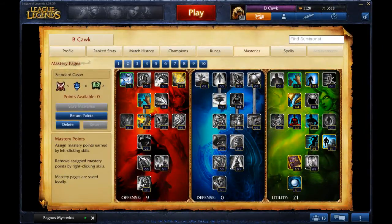Next up is masteries. On Viger, I get standard caster masteries, getting magic pen in offense, as well as 21 points in utility to focus on cooldown reduction in both my basic abilities, as well as getting the cooldown reduction bonus on flash. These masteries help Viger in lane as well as late game with all the cooldown reduction and magic pen you accrue from it.